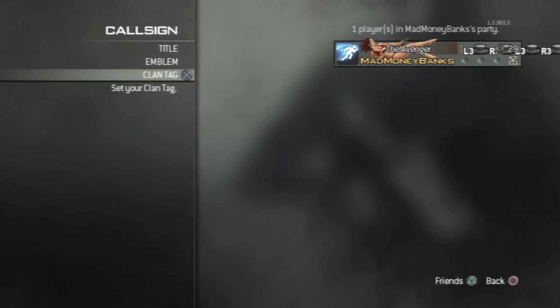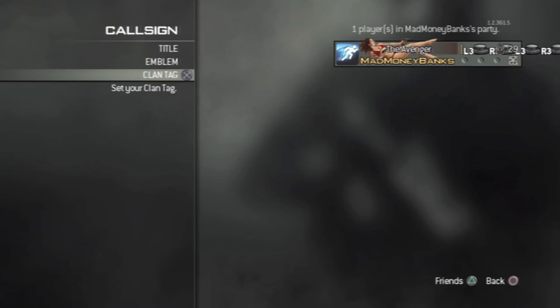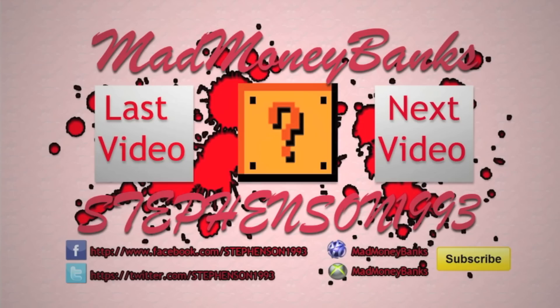For everybody who does have a PS3 keyboard attachment, it should work the same way. For all you guys like me who can't afford the $50 clip-on keyboard, just take your desktop keyboard and plug it in — as long as it has a USB cable, it'll plug straight into your PS3 and you can do this glitch. Have fun with it. Once again I'm Mad Money Banks, enjoy your weekend guys, peace.